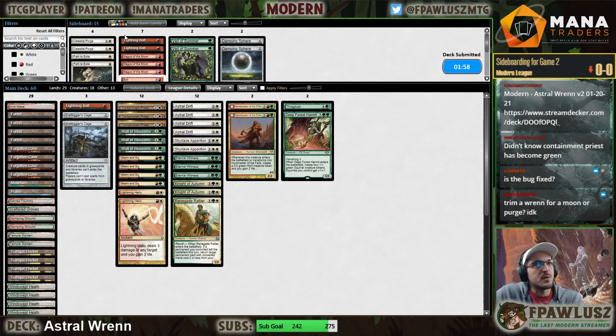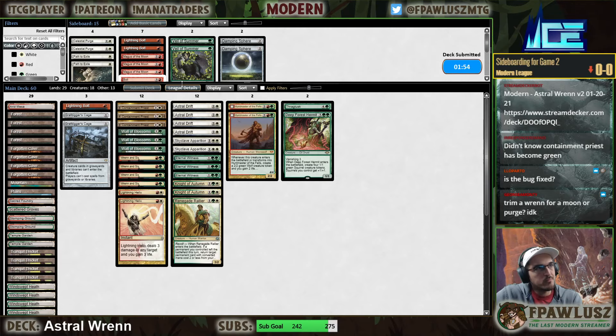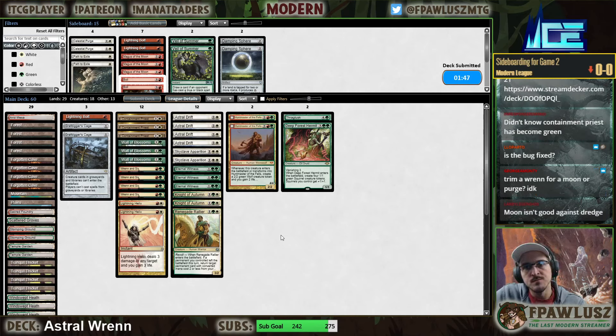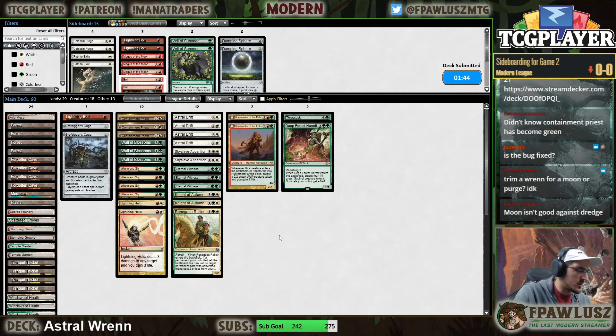Let's kill Purge, spending 2 mana to exile a Prized Amalgam or an Ox - that's not a fight you're winning. Yeah, Dredge doesn't care too much about Moon.